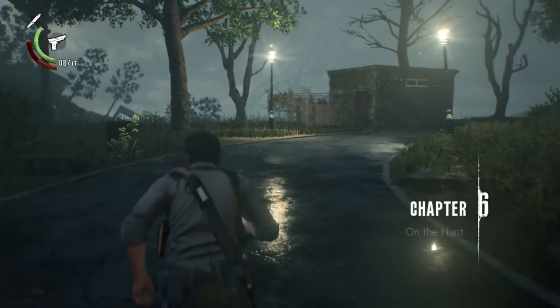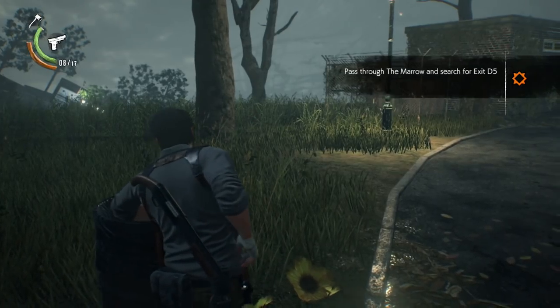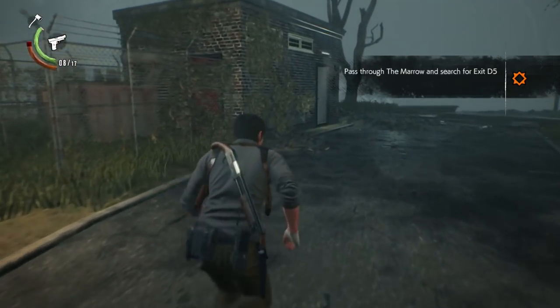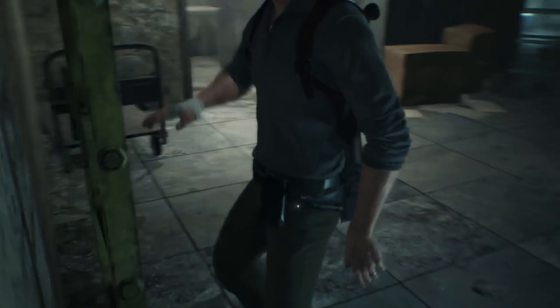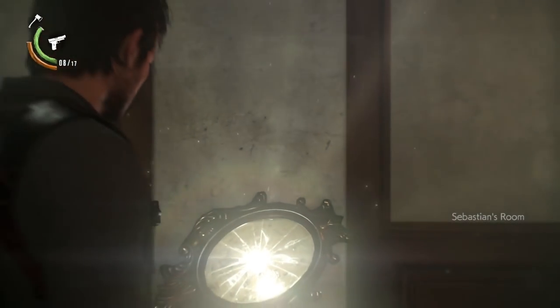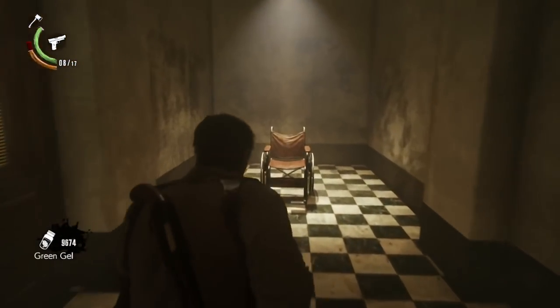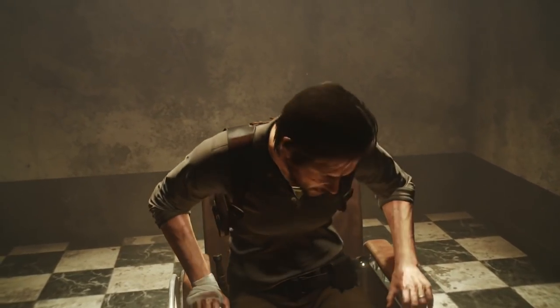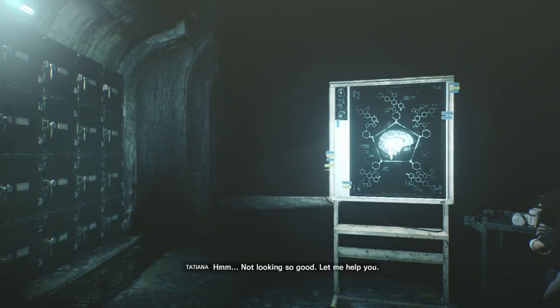Welcome back to my survival difficulty, no damage, all collectibles walkthrough for The Evil Within 2. This is chapter 6, called 'On the Hunt.' We're going to carry over from chapter 5. I don't think this chapter is too bad — we're going to have to be very sneaky. First, we're going to do a few upgrades here. Might as well put that green gel obtained by beating the Guardian to good use.